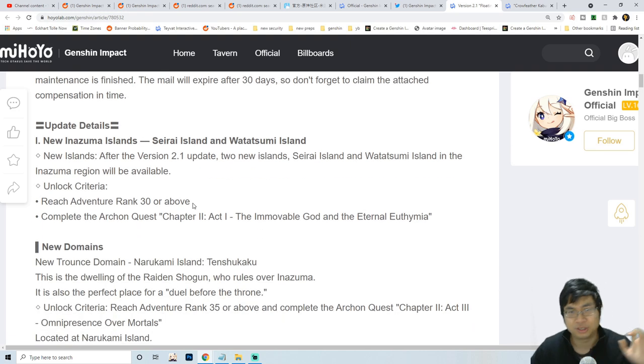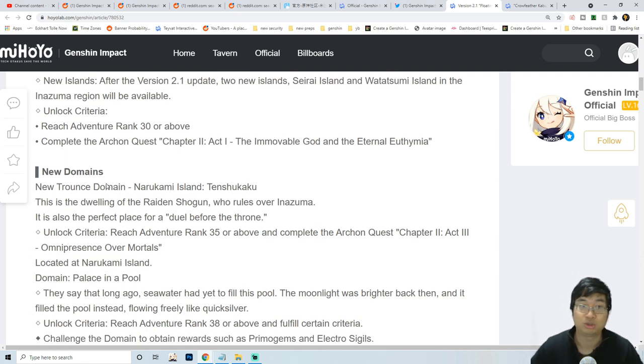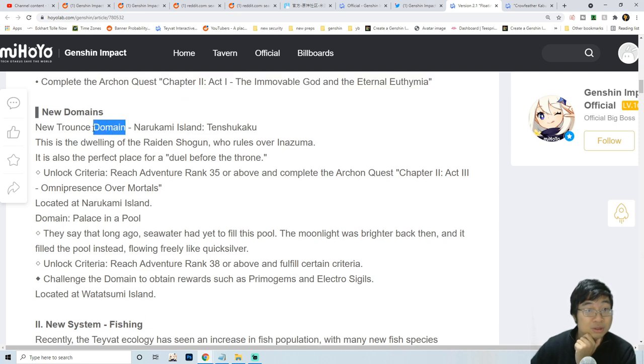The update will come with two new islands, which we've heard about from the live stream. To unlock those islands you have to finish the main quests and also be at least level 30. There will be new domains with the Raiden Shogun - unlock after doing the main quest. There'll be two domains: one on the palace and one on Nakunami Island.